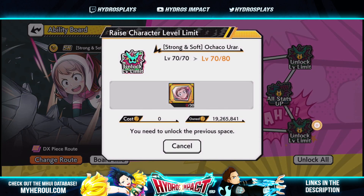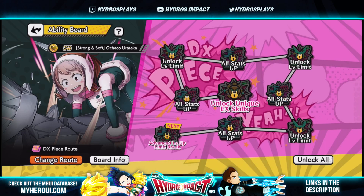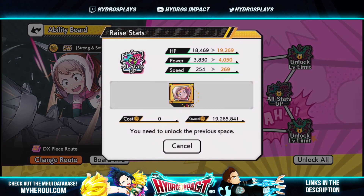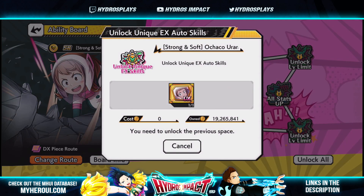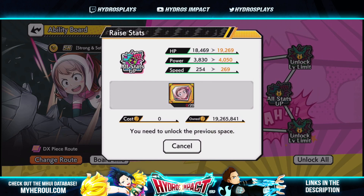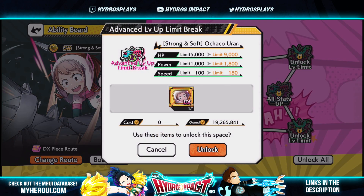It does still require other regular character pieces — DX pieces are only needed in certain areas. You need one DX piece for the advanced level up, then another DX piece for the second unlock level limit (another 10 levels for that character), and then regular pieces fill out the rest. The final DX piece unlocks the unique EX auto skills. So you need a total of three DX character pieces per character to fully unlock the DX piece route.